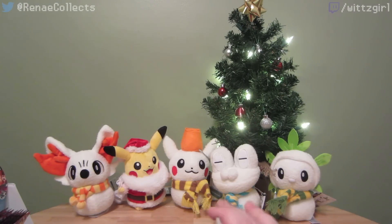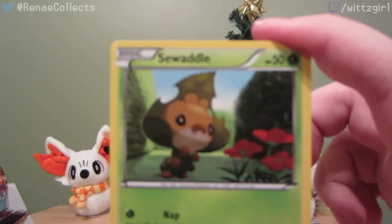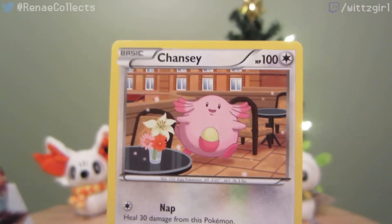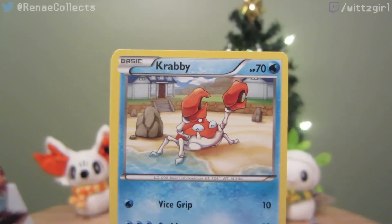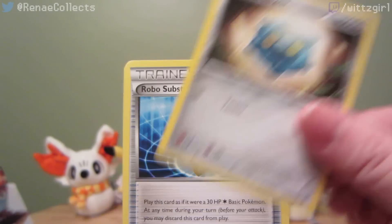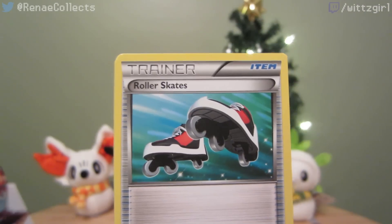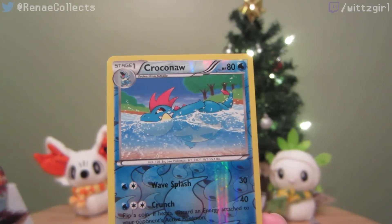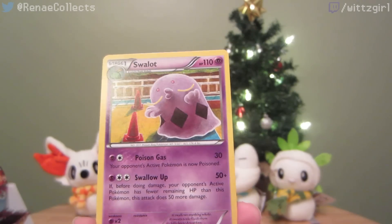Okay, come on, let's get something good now. Another Sewaddle — the very sad Sewaddle — Chansey, Goomy, Krabby, Bronzor, Robo Substitute, Roller Skates, Swadloon, a reverse Croconaw, and a Swalot rare.